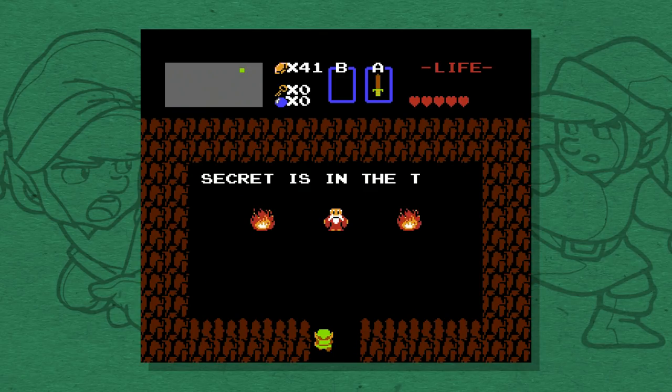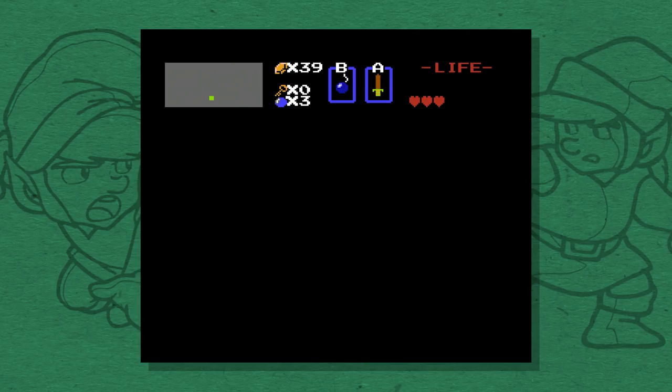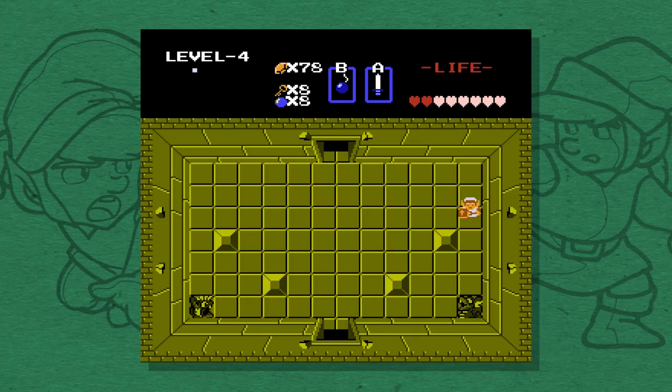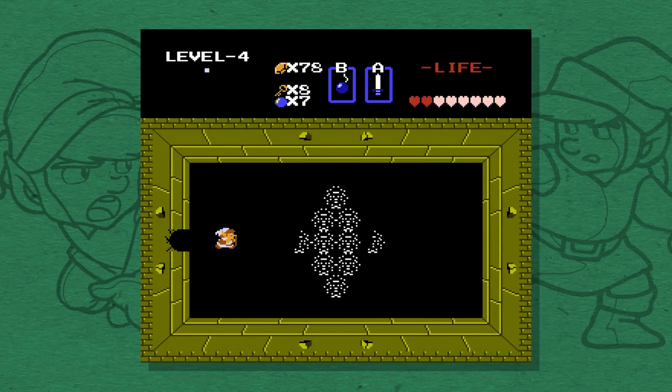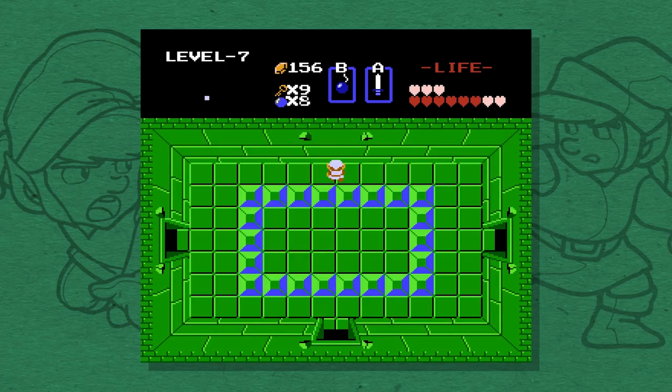Everything else, though, is optional. You do want the goodies, because things like heart containers and extra rupees are tremendously helpful, but they're not critical. In the dungeons, though, it's a different story. In the first four dungeons, there are walls you can blow up to make shortcuts, bypass locked doors, and even discover secret rooms, like a hidden stash of rupees. That's cool, but again, they're optional. But in later dungeons, you have to blow up random walls just to get to the boss.